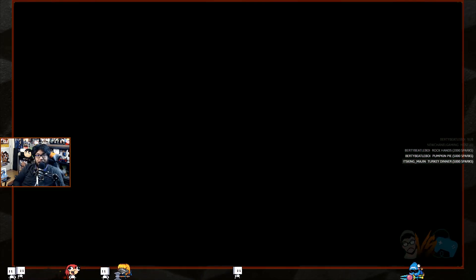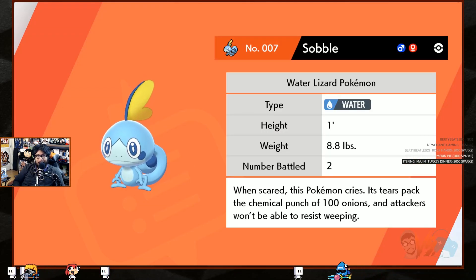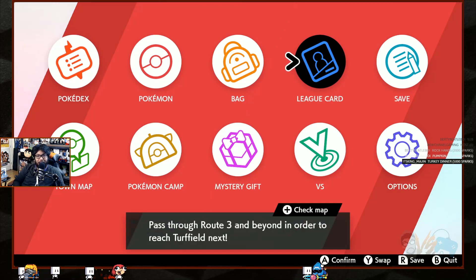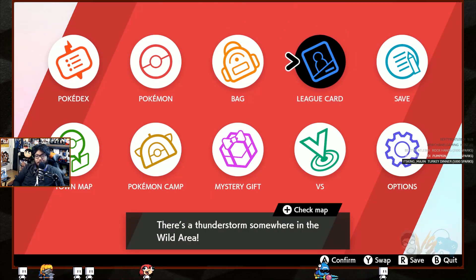Oh my god — no way, a Sobble! If it has good stats I'll use it. That's neat. 'When this Pokémon cries, its tears pack the chemical punch of a hundred onions and attackers can't help but weep.' That's funny!